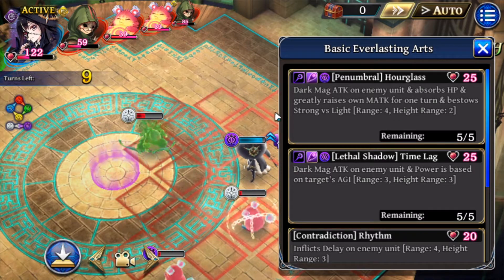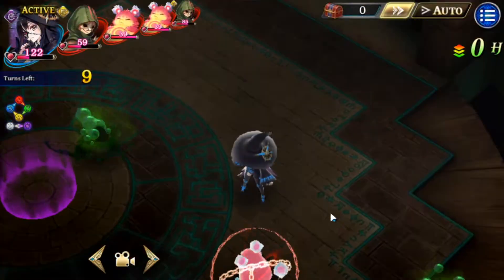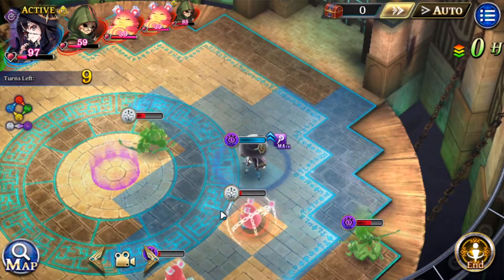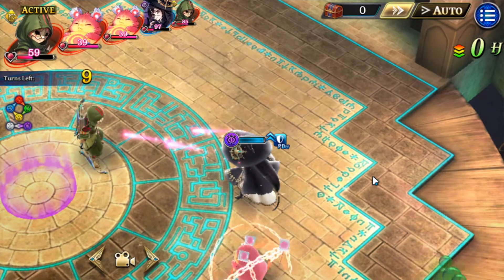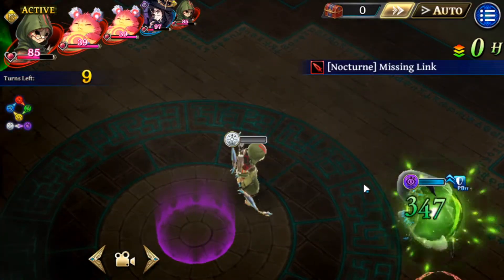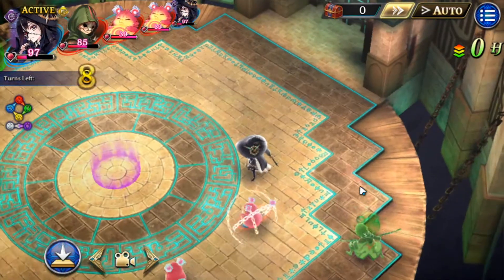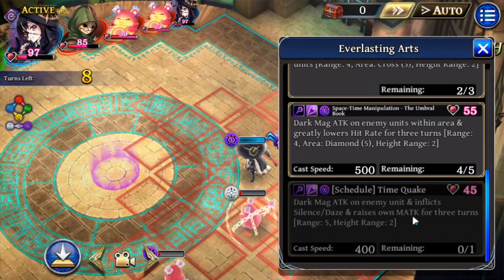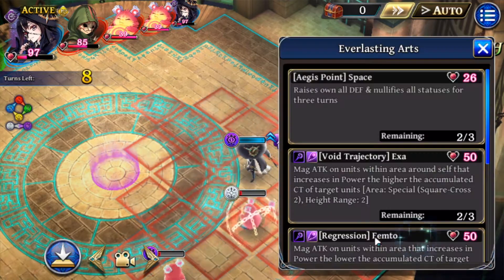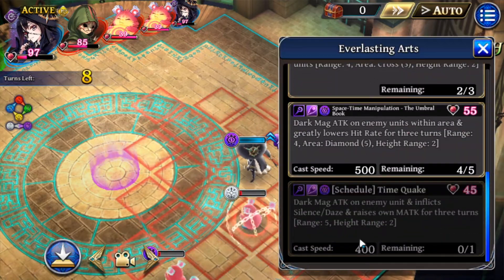Her basic does dark magic damage and absorbs HP, and greatly increases her attack - it's dark versus light. That counter doesn't seem all too strong. I guess it's based on the damage she takes - that's my guess. Oh wow, you can only use this once. I did not realize that - that is terrible. Isn't this basically the same thing Sol and Emil have? And they can use it more than once? This is a really terrible skill, then.